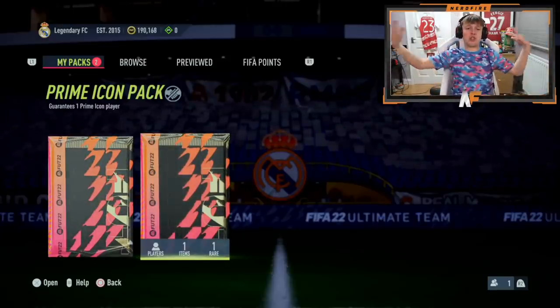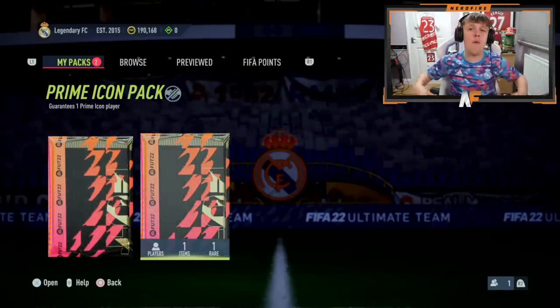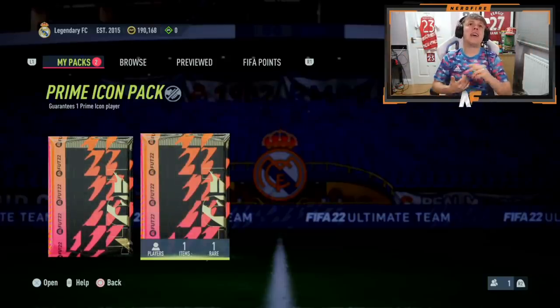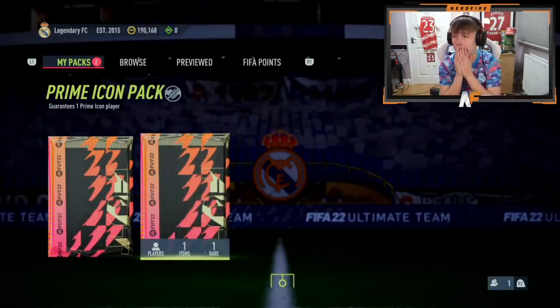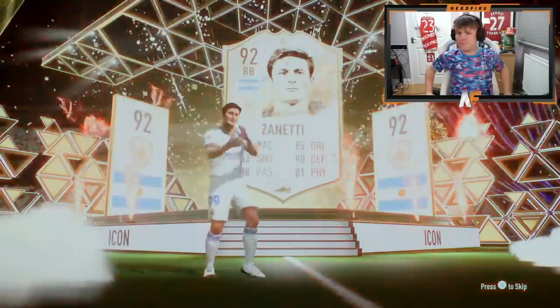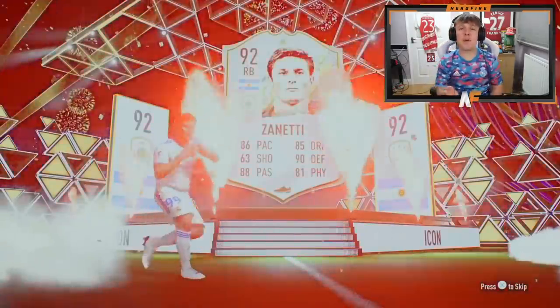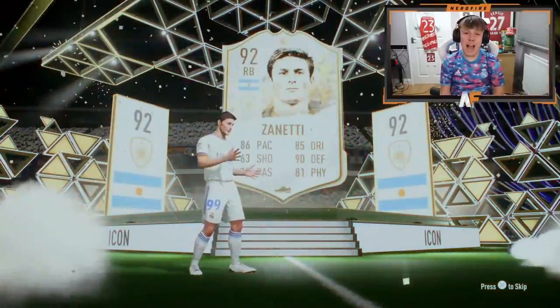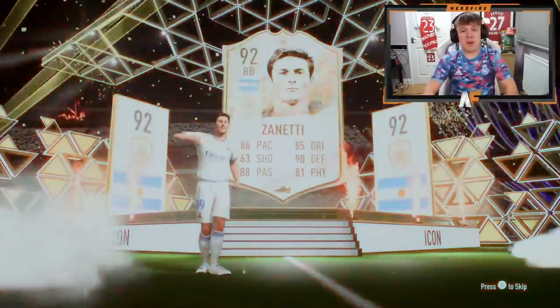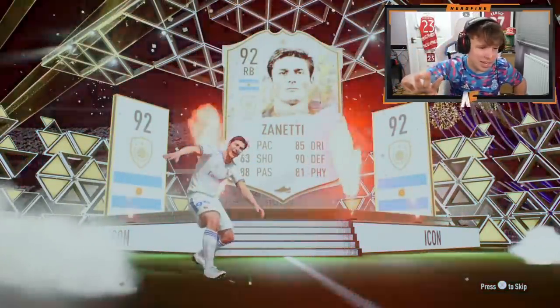Shout out to the man. We're going to go for a straight up normal icon pack — this might be the final one for the video. So far we've had Zanetti and Rivaldo. Third time lucky for a big pull — make it happen, EA Sports. It's getting opened now. Who is this? No way. There's actually no shot. How have we had two Zanettis out of three prime icon packs? You are trolling. I don't even want to talk about it anymore. Two Zanettis — one on my account from the roulette, one to end it, and also a Rivaldo. Not the greatest in terms of the first few prime icon packs we've opened.